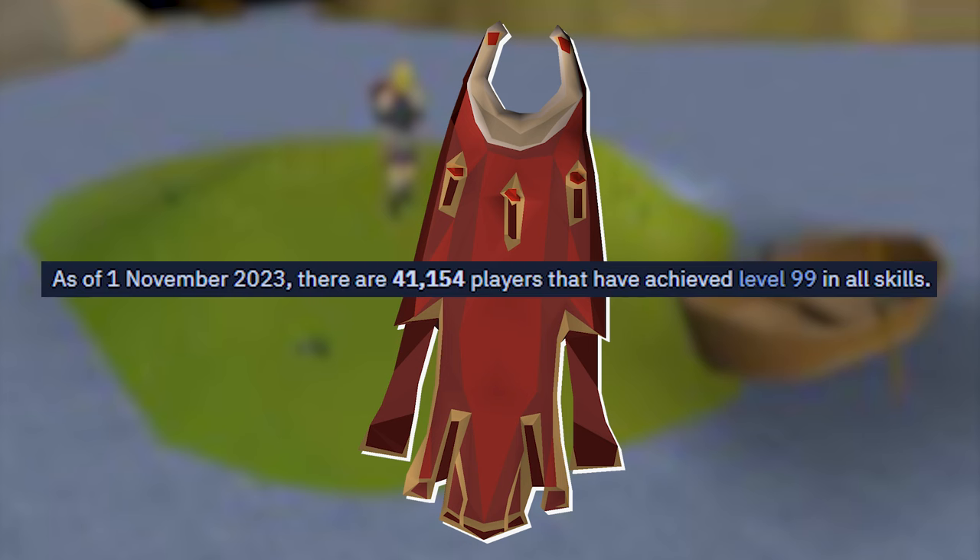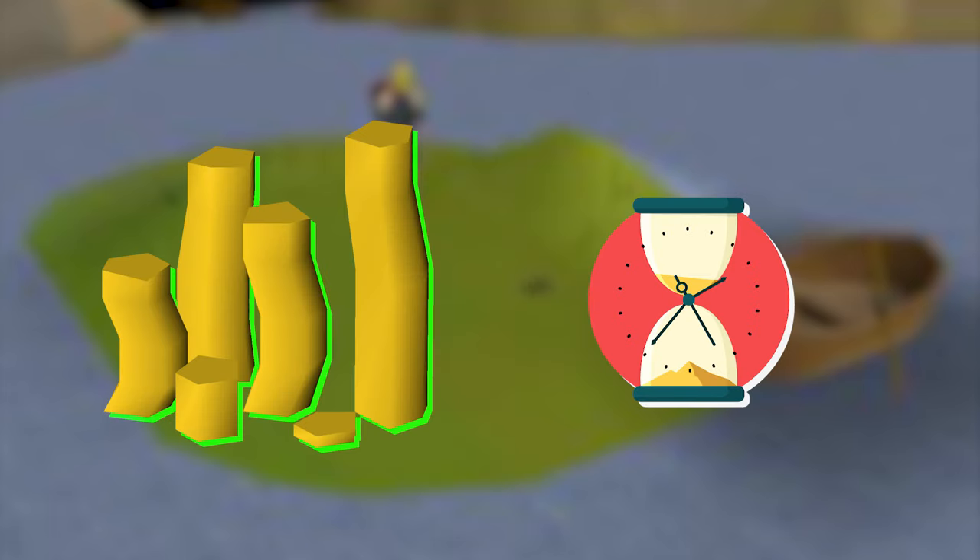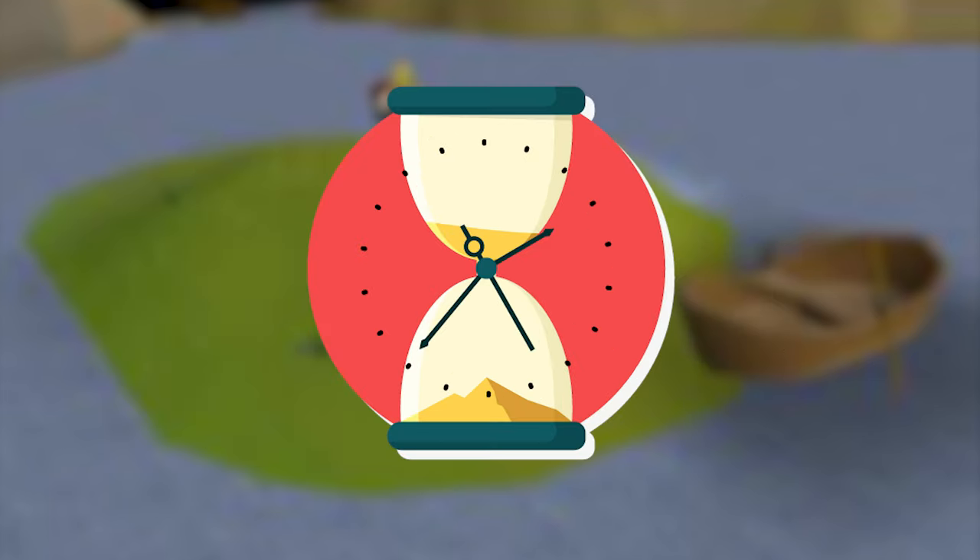The Max Cape — one of the most sought-after items in the game. A year ago I made this account with the end goal of earning this cape, and in today's episode of Making Dreams Come True, I take the biggest step towards that goal since this account's creation. There are two things required to achieve a Max Cape: money and time. The more you have of one, the less you need of the other. Today we focus on time. My name is Foley, and thank you for watching.